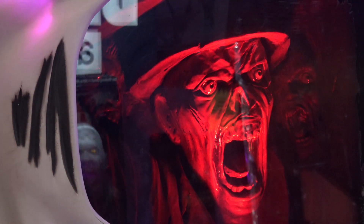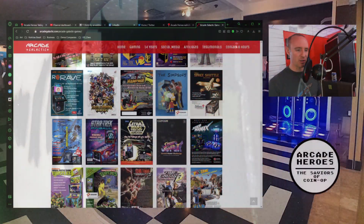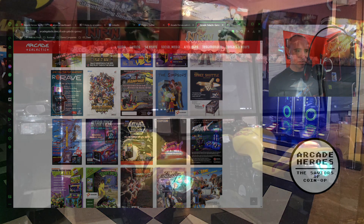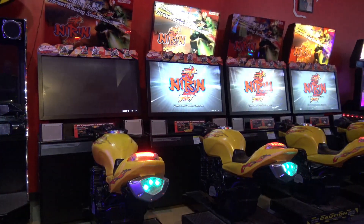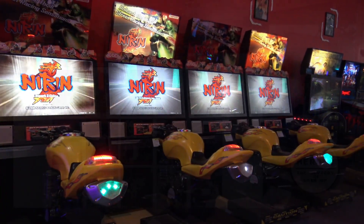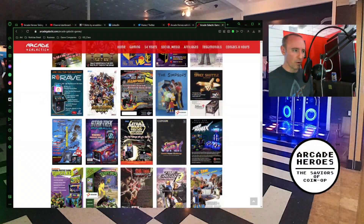Also added: Terminator 3 by Stern, Star Trek Premium by Stern, Marvel vs. Capcom 2 by Capcom, and Street Fighter 2 Champion Edition. I already had Super Street Fighter 2 Turbo at the location, so now I have two Street Fighter games. I have a Street Fighter 3 Second Impact board I'd like to convert one of them to, and a Street Fighter 4 board as well but it hasn't worked in years. And then Niren by Namco and Pac-Man 25th Anniversary by Namco.